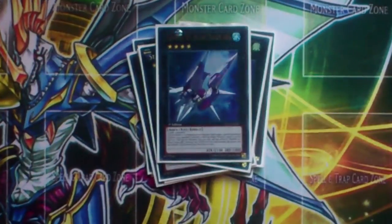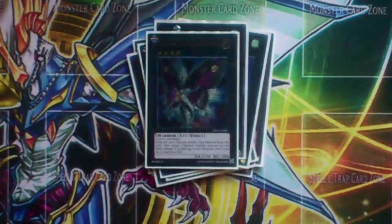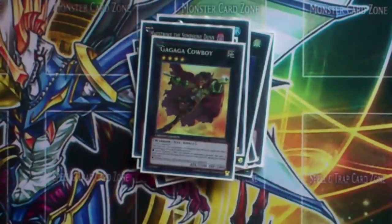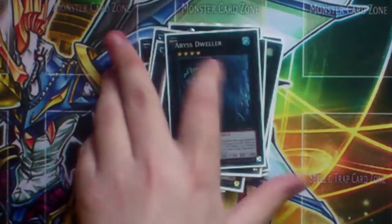Some more generic stuff: Heroic Champion Excalibur because he's just good for taking your opponent's monsters, Photon Papilloperative, Maestroke the Symphony Djinn, Cowboy, Diamond Dire Wolf, Black Ship of Corn, and Abyss Dweller. And that's it for the extra deck.